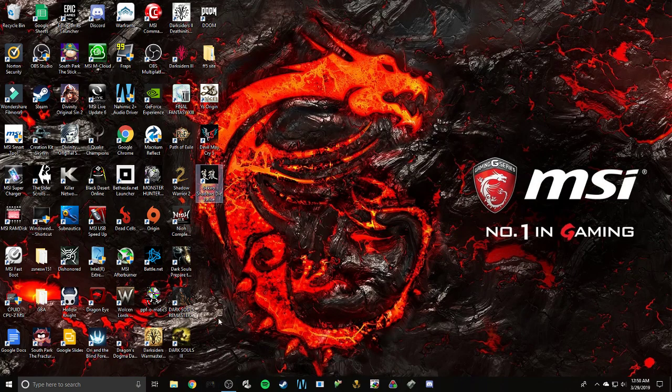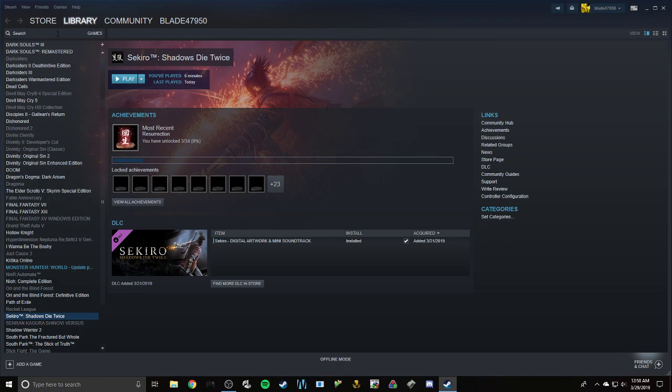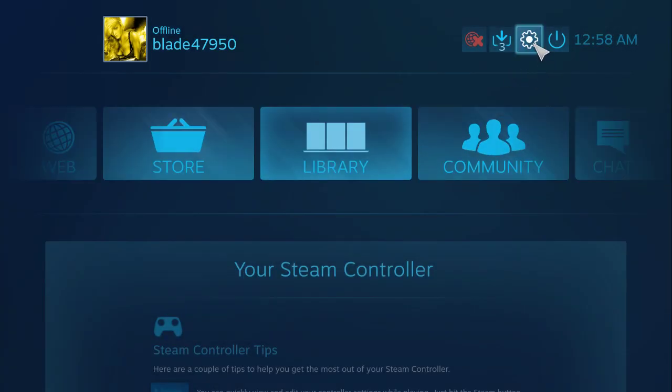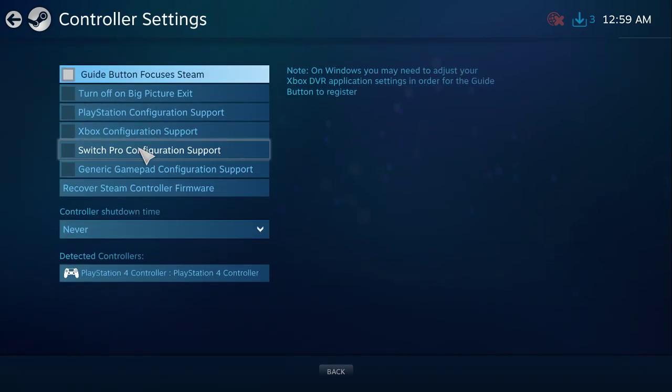Now if that doesn't work, you can also get into Big Picture — click that, make it go faster — and go to Controller Configuration.